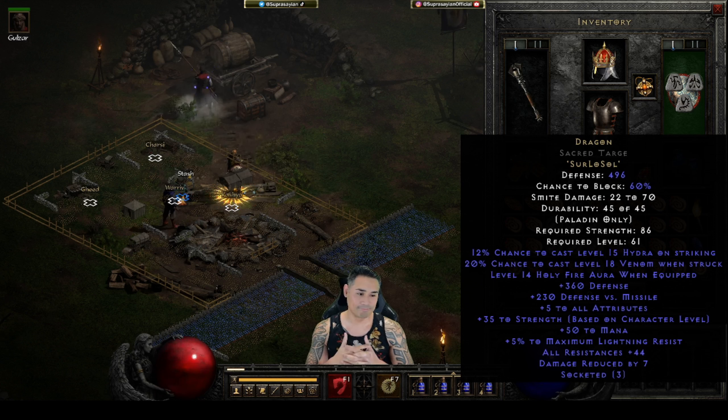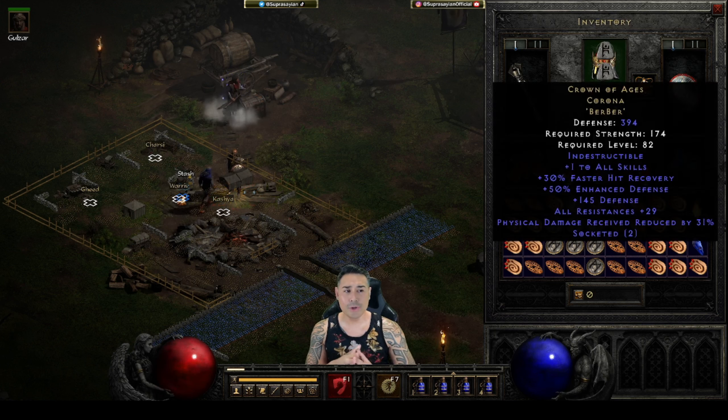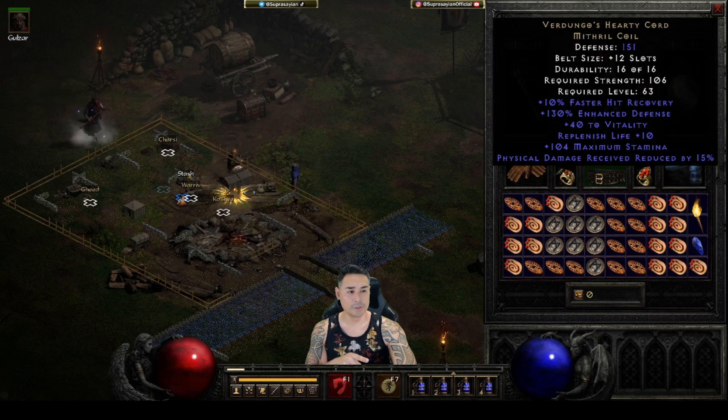Dragon Targe - it's got 5 attributes. I could push the envelope, add that 15 ED and get 45 all resist, but I'm broke. Mara's - I got a 30 Mara's on here. I do have a Burr Burr Crown of Ages. This one is 15 DR and 29 all resist. It's what I could afford, but it gives me about 46 damage reduction between this and a Dungos.